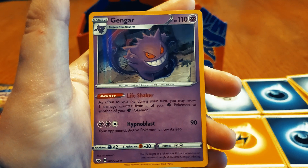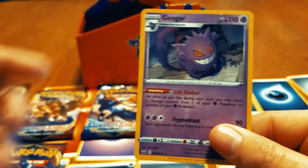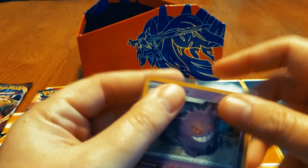Oh! A Gengar! Not what I was expecting — but oh shoot, this is slightly... this is kind of a holo. Yeah, we'll take it. Pretty nice color — just throw it in the penny sleeve, why not. We can find a better sleeve would.